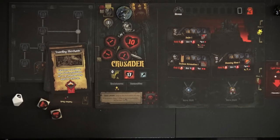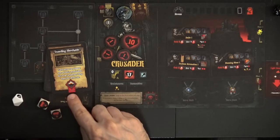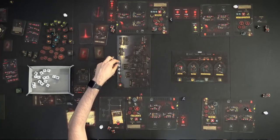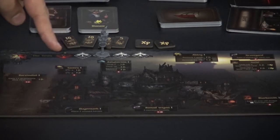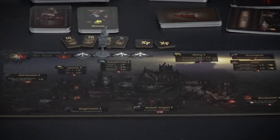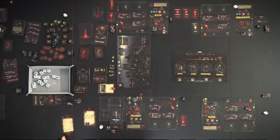The town event card also tells how many days we can enjoy the hamlet — two to four days. Usually a positive effect means fewer days, and a negative one means more. We got a good one so we only have two days for the hamlet phase. We put the counter — the little torch — on two.